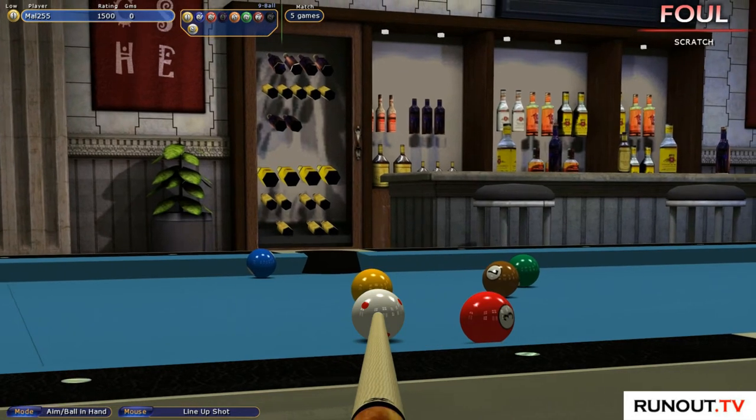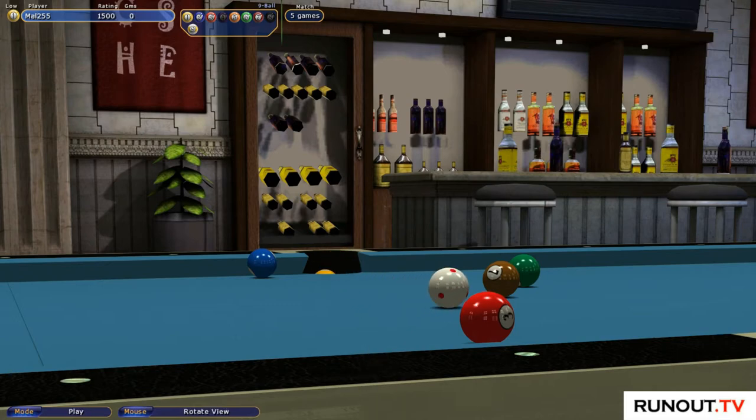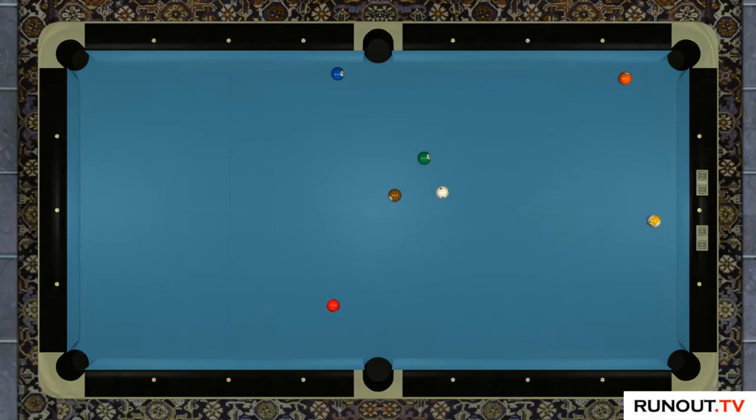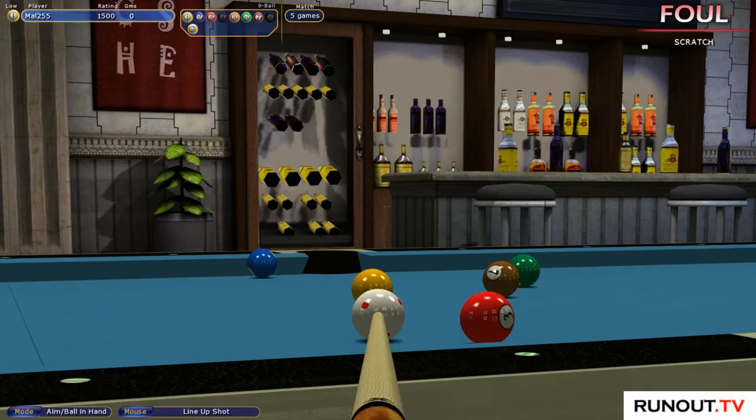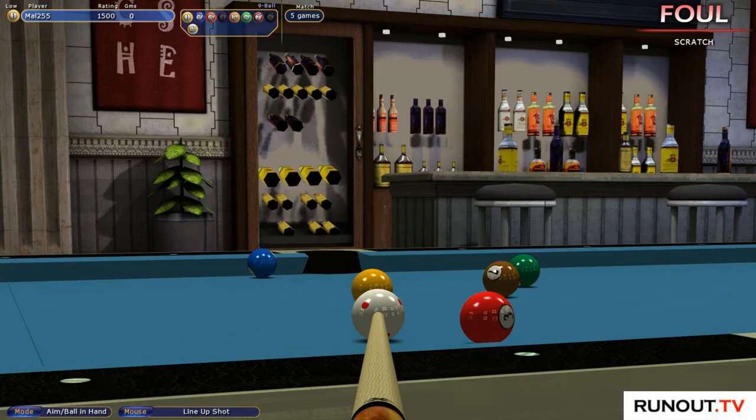The next thing you need to do is to look for any blocks. If I was to shoot this shot right in the middle of the bag, I'm going to end up stuck behind the screen. On an American table, the obstacles are the other balls, and as you get further through the rack, there's less obstacles. So you've got to take most care at the beginning.